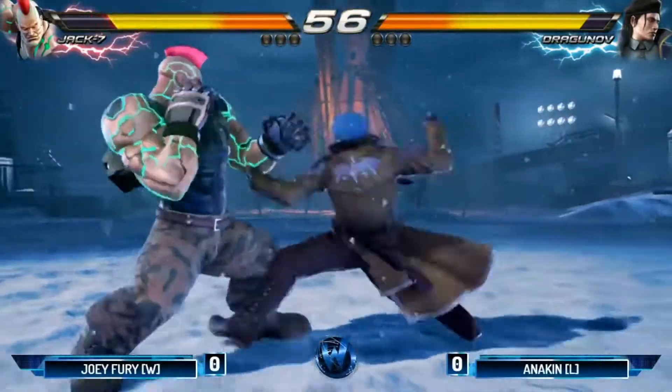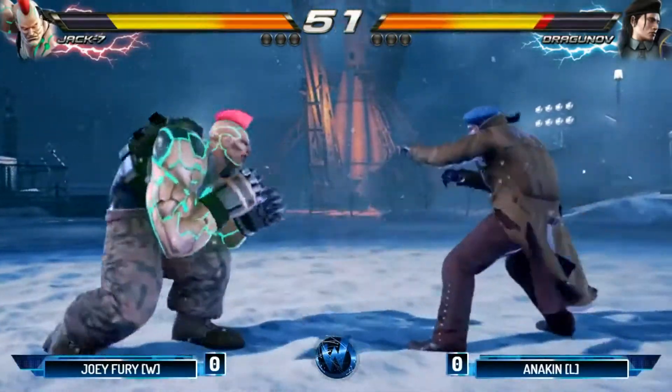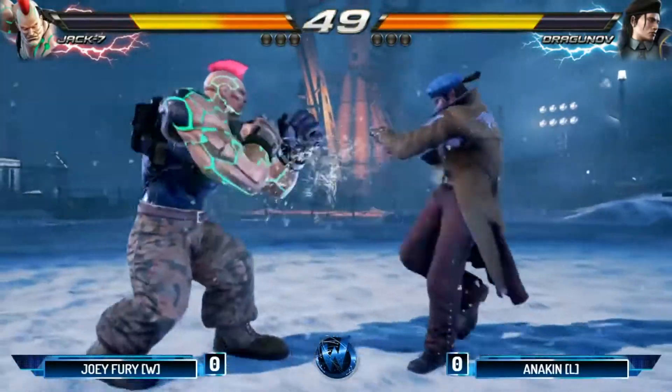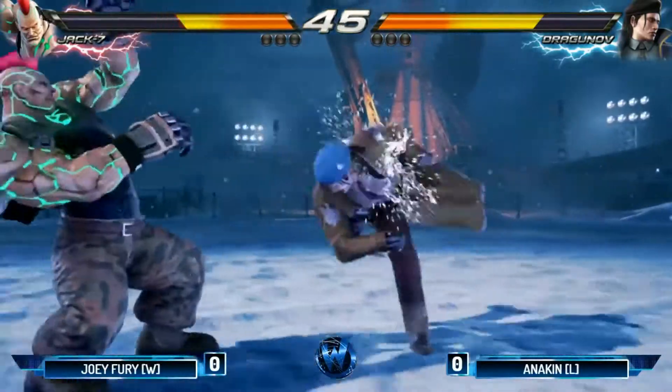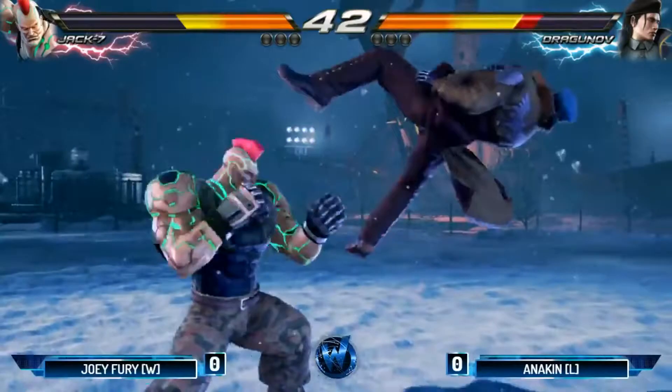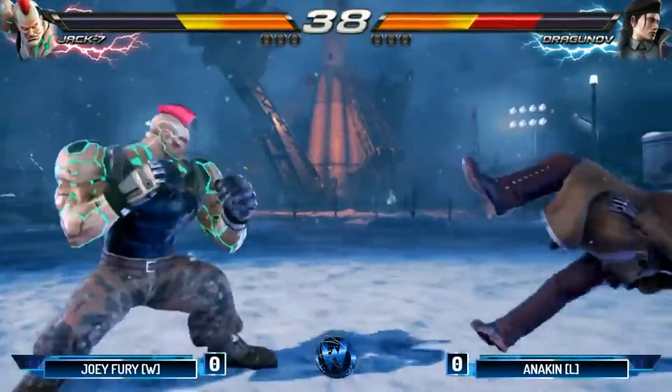Opening up the first match: Joey Fury, of course, on the winner's side of the Grand Finals. So if he wins three matches, it's going to be all over and he'll be the champion here at Wizard World Philadelphia. Anakin, of course, making that character switch to Dragunov here. Good pressure there from Anakin — gets caught by Joey Fury. Joey Fury has got to be one of the best with Jax.